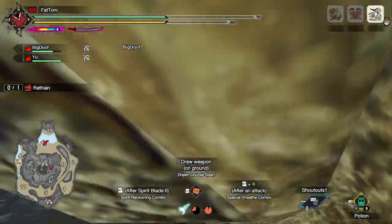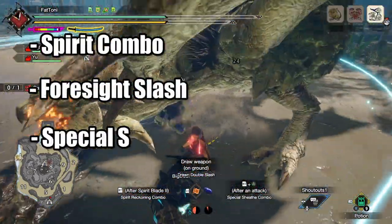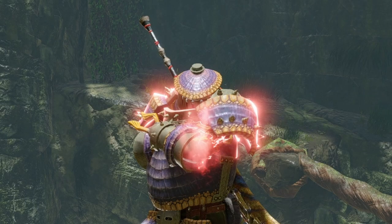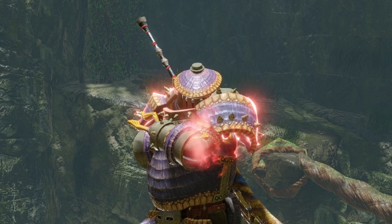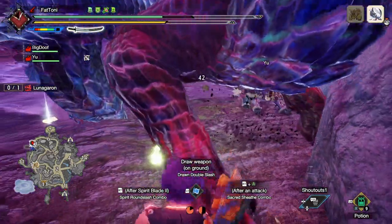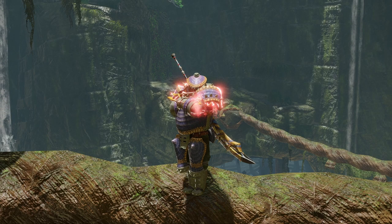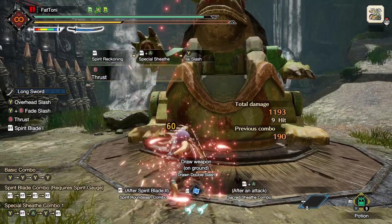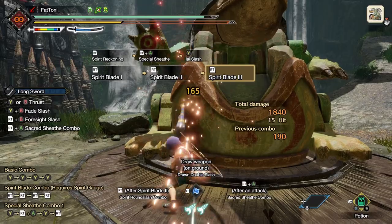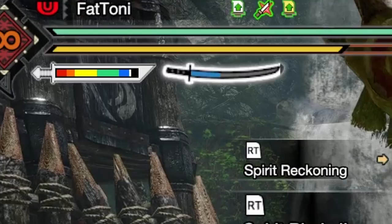There are three different methods of increasing the Spirit Gauge. They are the Spirit Round Slash Combo, the Foresight Slash, and the Special Sheath. If you ever can't remember how many different methods there are, just remember there are three — which is one more than the number of brain cells that Billy has in his entire body. The Spirit Combo is the most basic way of gaining a level in the Spirit Gauge. If you press the right trigger over and over, you'll initiate the Spirit Combo and initiate your journey into getting early-onset arthritis.